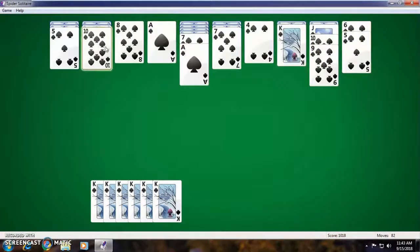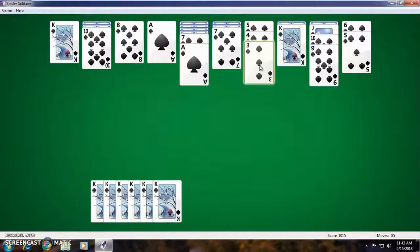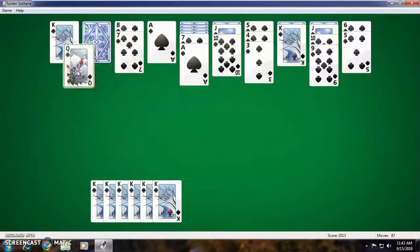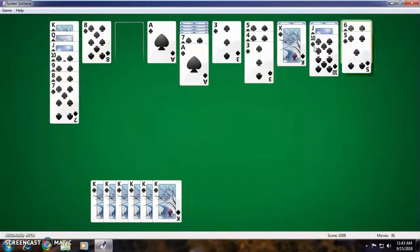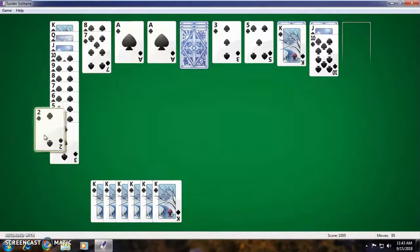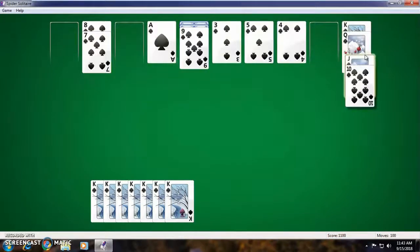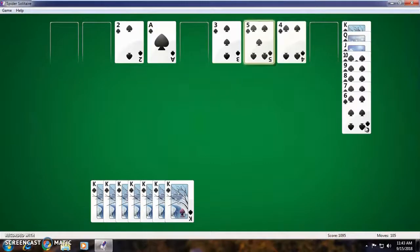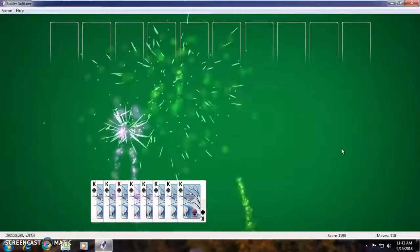King — oh no, I don't have a queen now. I can go there I guess. Queen, no — 3. King. Jack. Queen, there we go, beautiful. 9 and an 8, 7, and a 6, 5, and then a 4, 3. We are missing a 2 — are you kidding me? So close yet so far. There we go — 2 and an ace, beautiful. There should be a queen here somewhere — yes there is. Jack, 10, 9, 8, 7, 6, 5, 4, 3, 2, 1, beautiful. We have completed this game of solitaire!